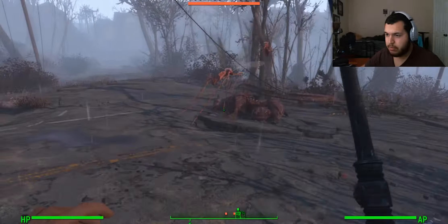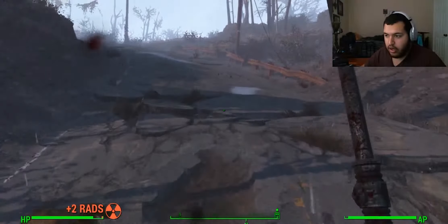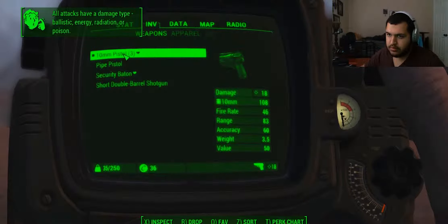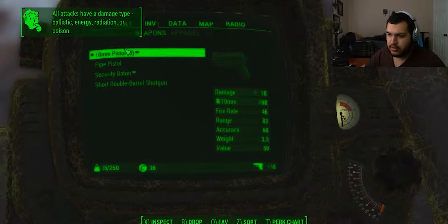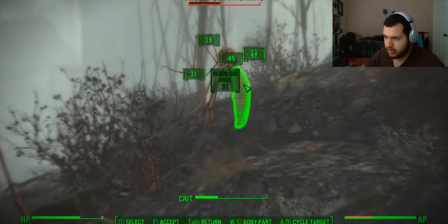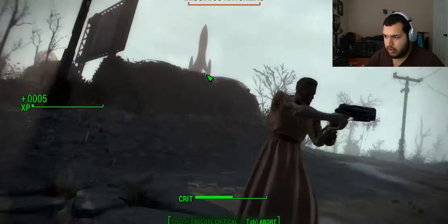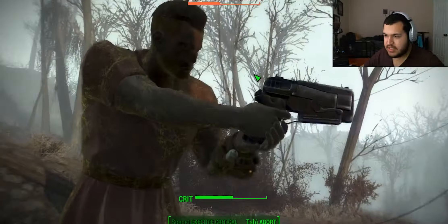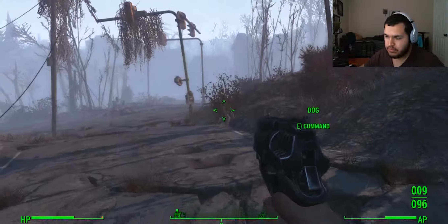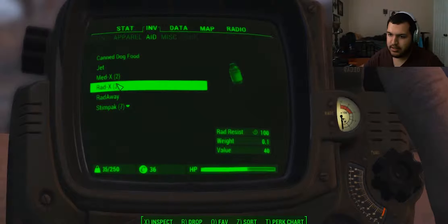Oh! Oh my god! What is that, dude? Oh my god! Hold on, let me pull out the gun real quick. Give me this one. All right, two shots over there. Give me two shots on that and do it. Oh my god! Get the other one — where's the other one? Oh, I got spit on! Look at him go. I need to heal — give me a stim pack, two stim packs and Rad-X.